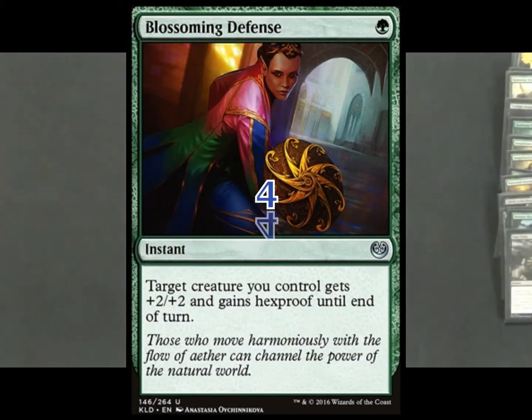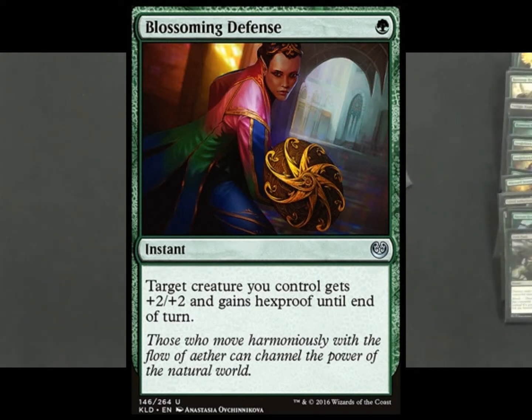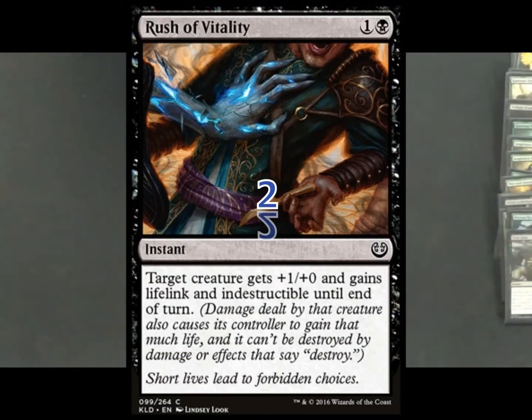We're running four copies of Blossoming Defense. There's a lot of removal in Standard right now, so if your Merriarch doesn't have Hexproof from the token or your Hydra is out there and you want to keep it alive, Blossoming Defense protects it. We've also got two copies of Rush of Vitality. If you put this on another creature, at the beginning of combat Merriarch will gain that Hexproof ability — so you can Hexproof two creatures in one turn with one card. Rush of Vitality also gives Indestructible and Lifelink, which can then be passed on to the Merriarch.